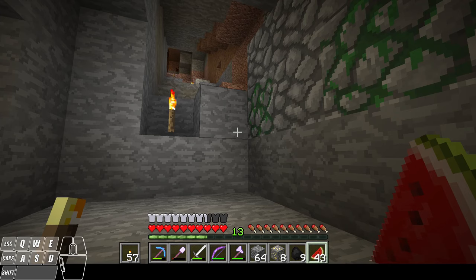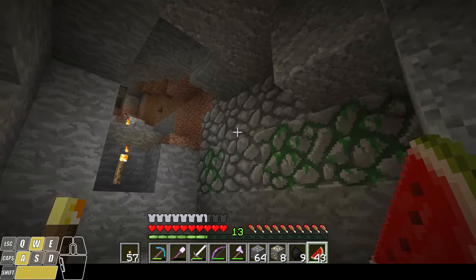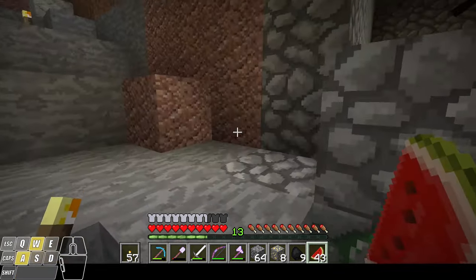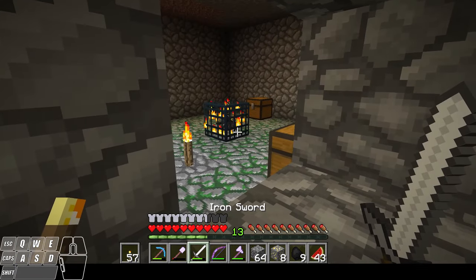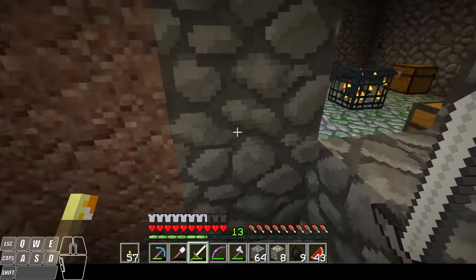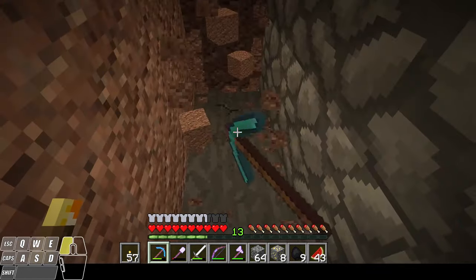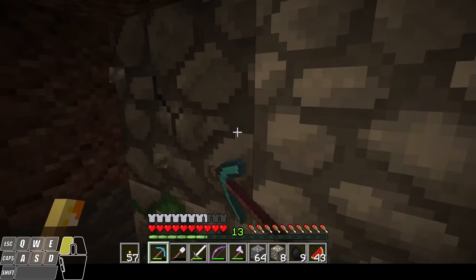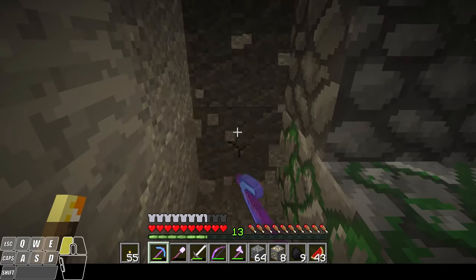So I went back into my mineshaft to collect a bunch of coal for experience, and I came across this — this right here is a dungeon, the other structure that has mob spawners in it. This one happens to have a spider spawner. What I'm going to do is work my way around this and light it up so that I can stop the spawning, and then I'll go in and check out what's in the chests.